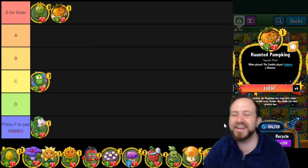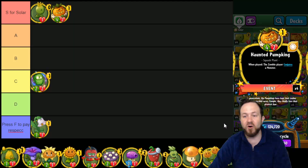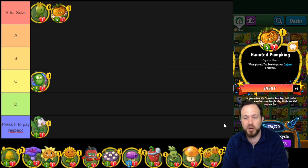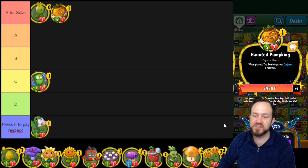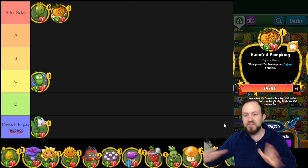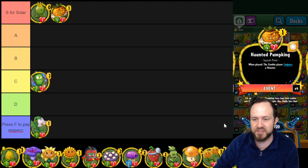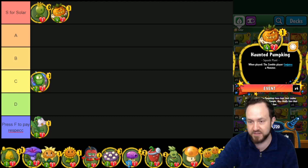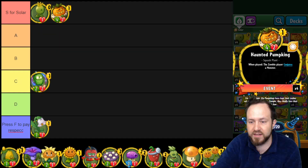Haunted Pumpkin — easy S tier, are you kidding me? This is a one cost four-two. The weakness is Bungee Plumber, which is one of the best control cards in the entire game. It's also weak to Immorticious Bat power on turn one and summoning, but if they do not have any of those cards, this just does so much damage.